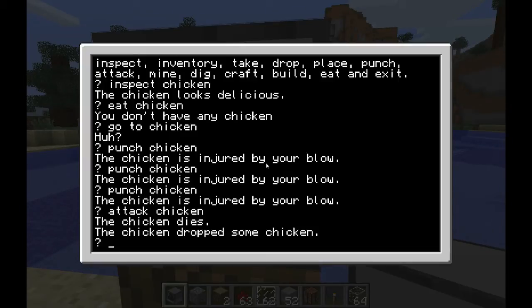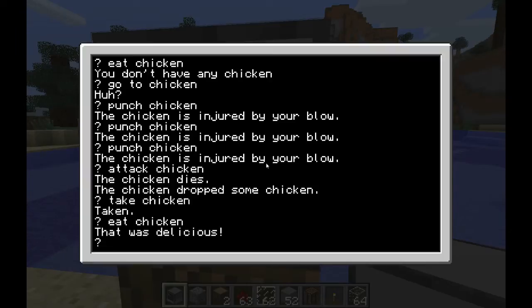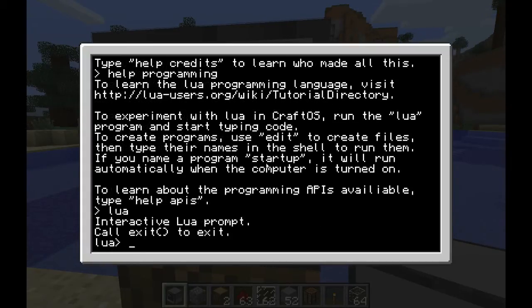Just imagine this is in the normal Minecraft world — you have to actually say 'take the chicken,' you know, it's in front of you, it doesn't automatically just pop up. And then instead of right clicking like in the normal Minecraft world to eat it, I just type in 'eat chicken' — and then obviously it says it was raw.